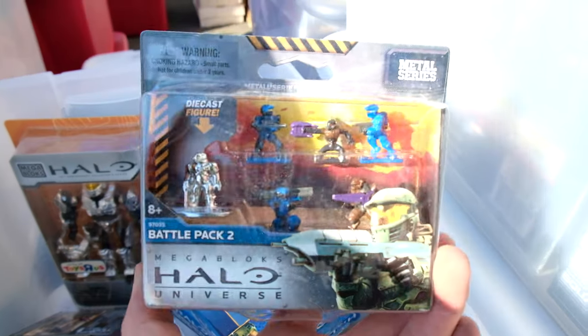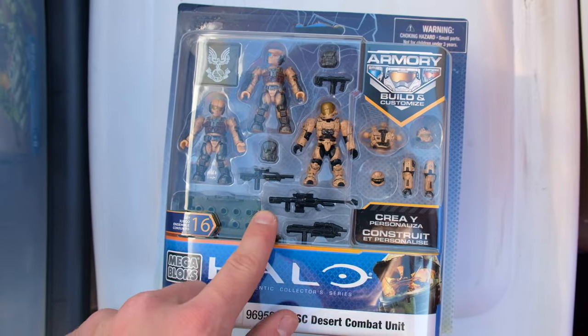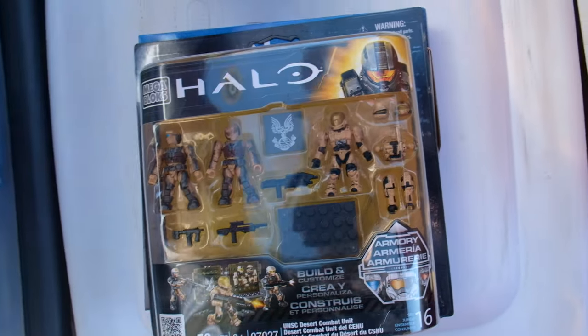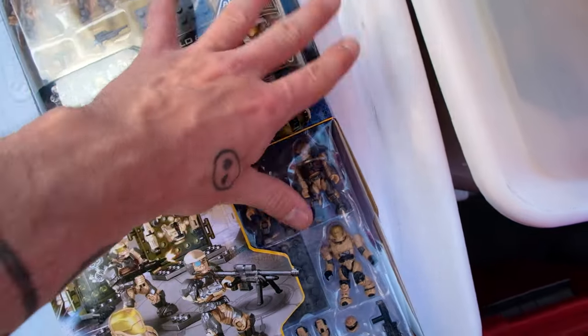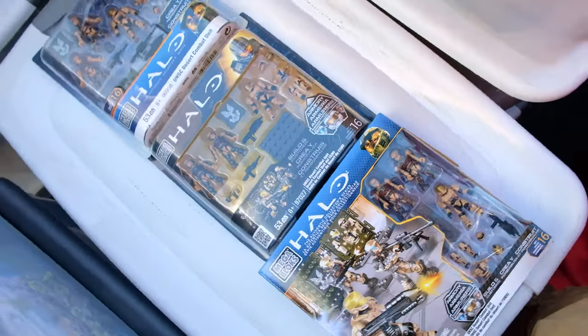Wow, it's been a long time since I've held one of these in my hand. So this is actually crazy — this is the UNSC Desert combat unit, and this got redesigned package-wise not once, but twice. Like, what on earth? Look at that. That has had a package redesign twice. That's wild.